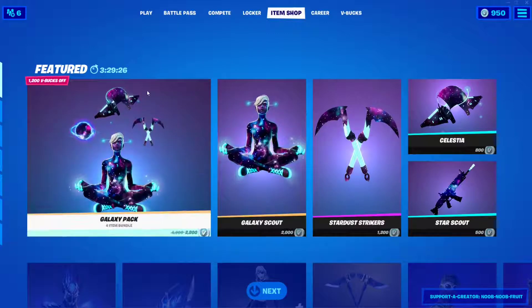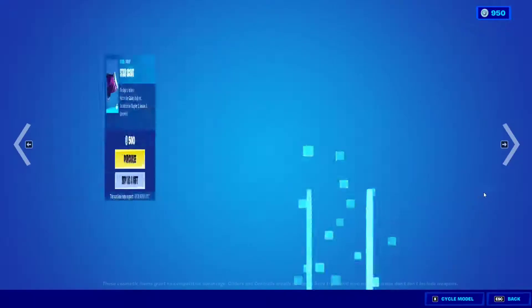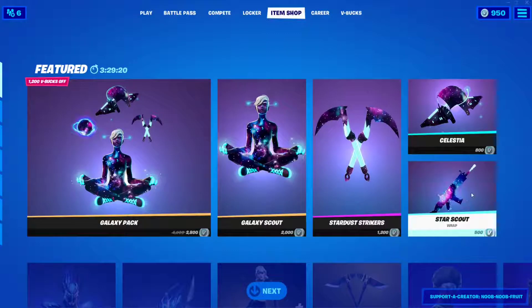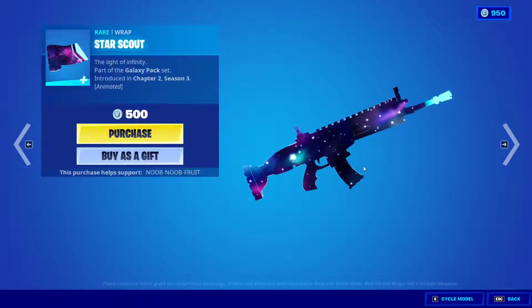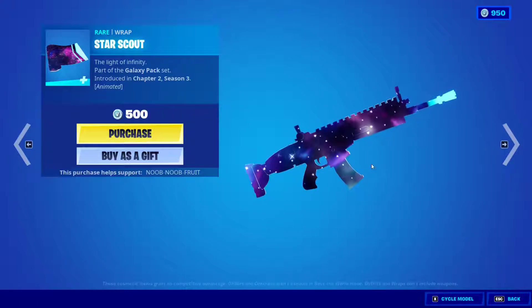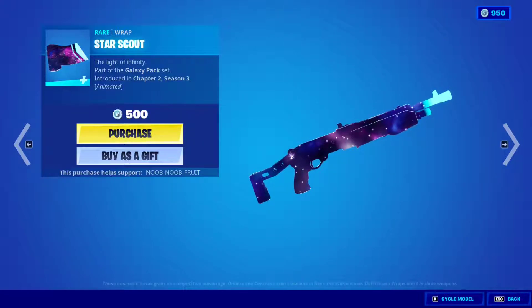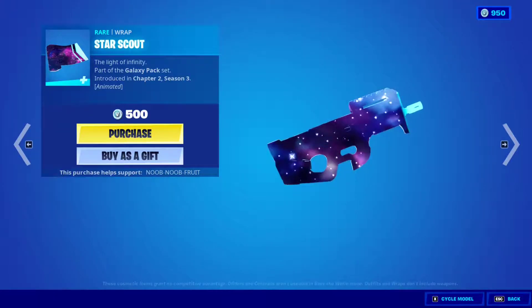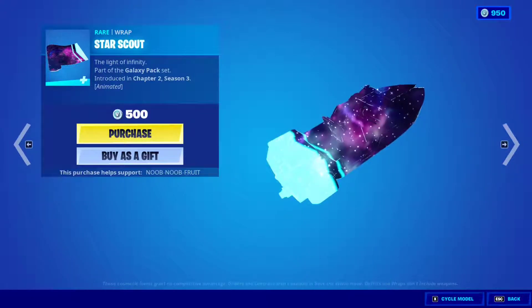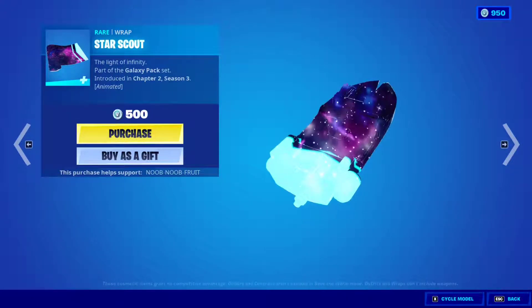All in all it's a very well-made skin. The bundle itself will cost 2800 V-Bucks, or you can buy items separately. The bundle does not include the Star Scout weapon wrap, which is absolutely awesome — I understand why they made it a separate item, because it is definitely worth the V-Bucks in my opinion. You have an entire galaxy in your weapon. Let's see what it looks like on the shotgun — beautiful — and the SMG — very cool.